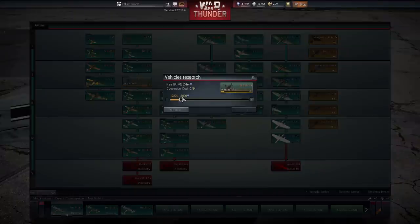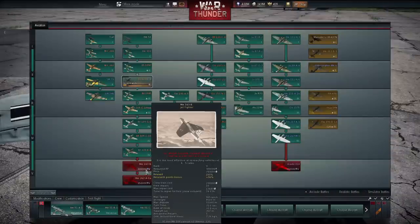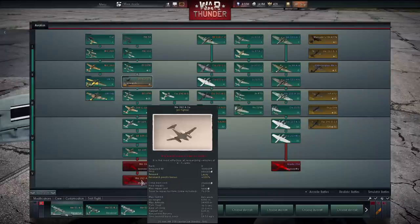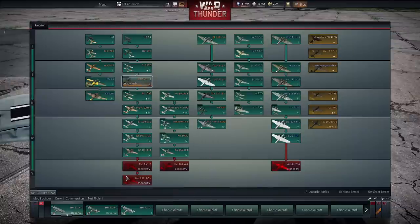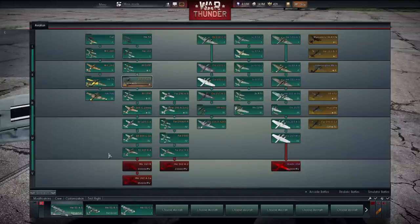There is a way around this if you have golden eagles to spare — you can convert research points and put them straight into a plane to automatically unlock it. However, the conversion rate is pretty bad. To get about 15,000 XP for a low-tier plane with 2,000 already earned, it costs 377 golden eagles. A higher-tier plane would cost a lot more golden eagles, which is just another way of monetizing the game.